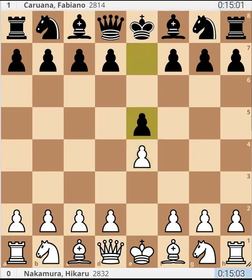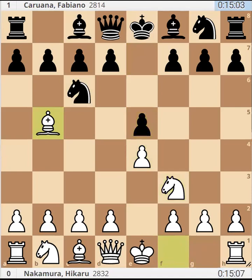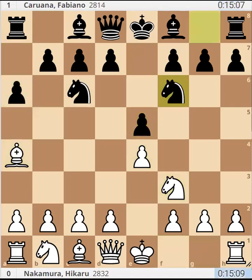In this game, Nakamura is white and Karuana is black. E4, E5, Nf3 and C6, Bishop B5 — the Ruy Lopez. A6, Bishop A4, Nf6 and D3.